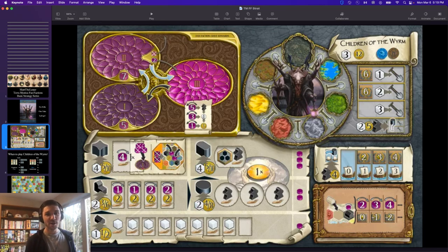Let's start with the board. The Children of the Worm have a mostly normal-looking board, but there are a lot of small tweaks you've got to make sure you spot. Normal-looking dwelling production, normal-looking trading post, temple, and sanctuary stronghold production — it's a four-power stronghold, nothing crazy. But the first nuance is they have variable coin costs not just on their trading posts like every faction, but on all of their structures. Dwellings cost one coin if building next to somebody, and the normal two coins if not.